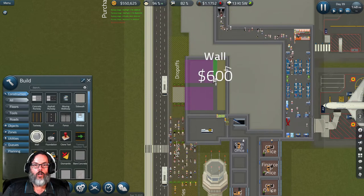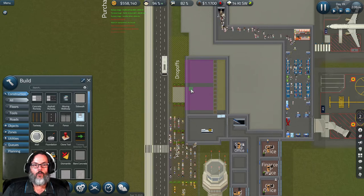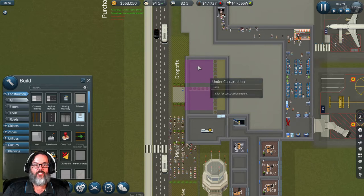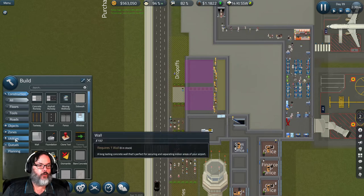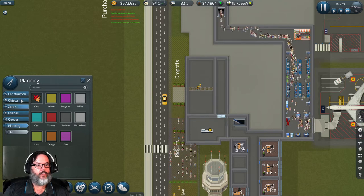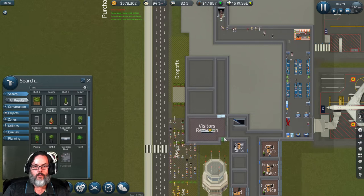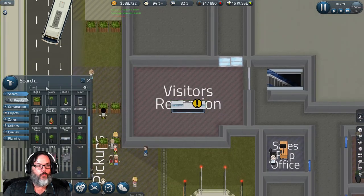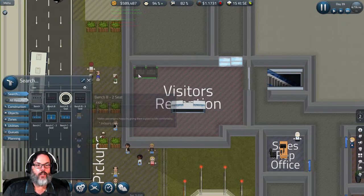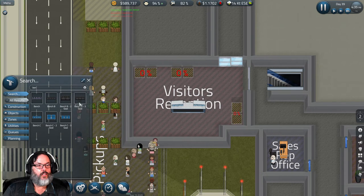We're going to build a wall down the middle — actually, let's move everything up one so we'll have one larger and one smaller conference room. We'll clear out our planning. Visitors reception goes right there, and we'll put a couple of benches in here.